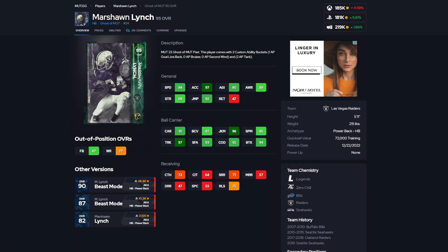My opinion is pretty valid. Coming in at number 10, we have Marshawn Lynch. I will give you guys the honorable mentions at the end. 94 speed, 97 acceleration, 90 agility, 89 awareness, 88 strength, 91 carrying, 96 juke move, 95 spin move, 97 trucking. Pretty solid card. He's under 200k. We get a running back every single week, guys, so keep that in mind.